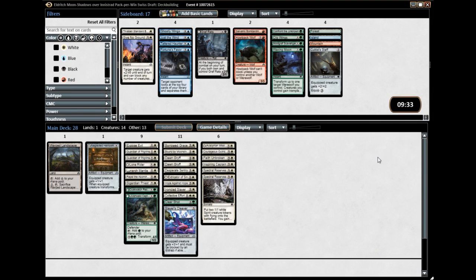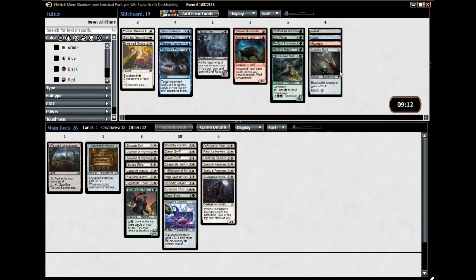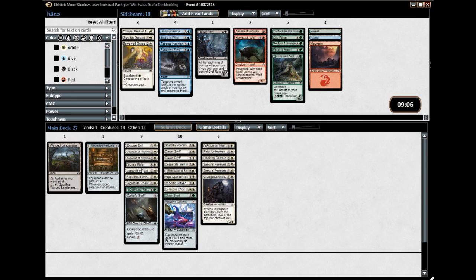Hello everybody, welcome to deck building. I'm going to take the captive out — although I usually like late mana sinks, I really want to run as few green cards as possible. Those are the only two worth it. Courageous outrider, missionaries — I think I am going to take out the borrowed grace. If anything, I'm looking to bring in the cultist staff, one because it helps with things like lone rider and the missionaries.